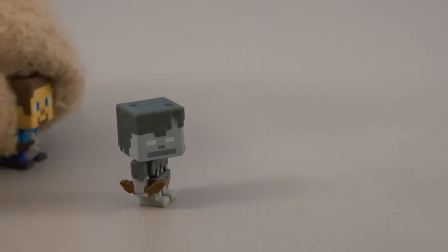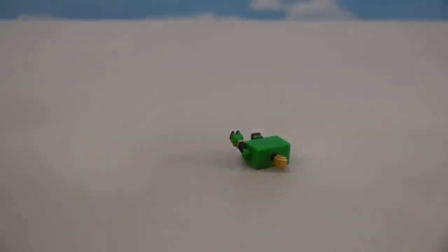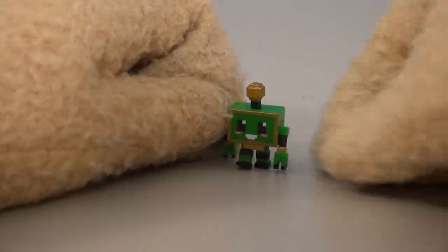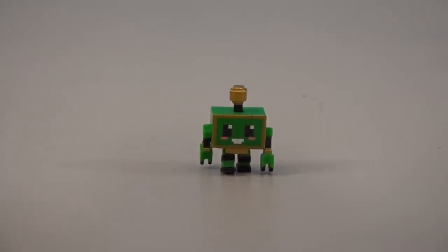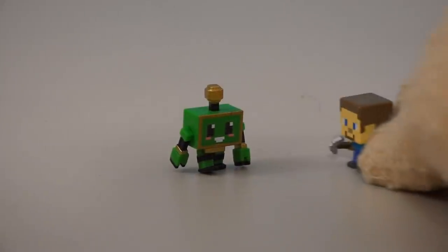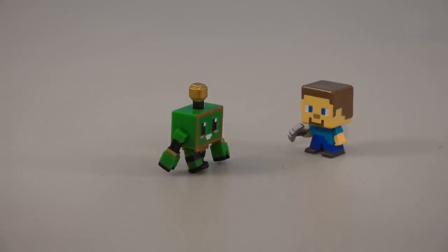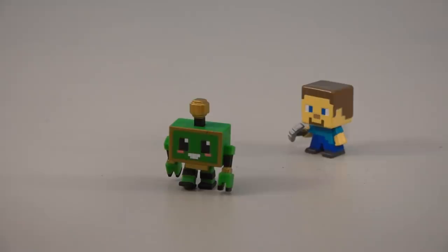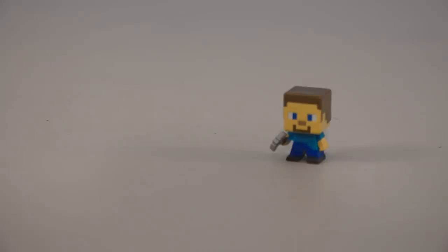We're down to the two final boxes and still haven't found that mystery figure. Let's open this up — it's not the mystery figure but it's the little figure called the Mind Bot! It's called the Mind Bot because it's half mine, half bot. Mind Bot, I've got a job for you — go watch the farm and make sure that baby Cactus Creeper stays out. Oh, you darn robot, this programming's all messed up!